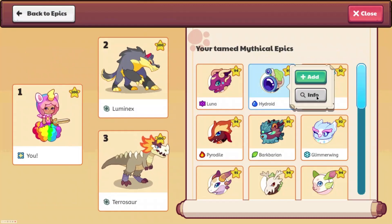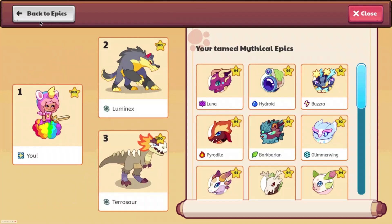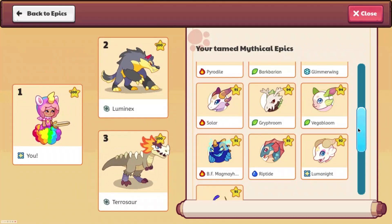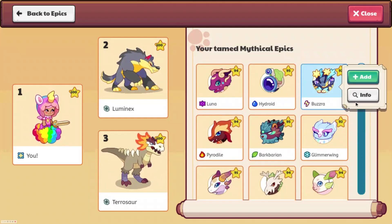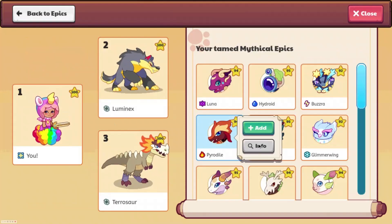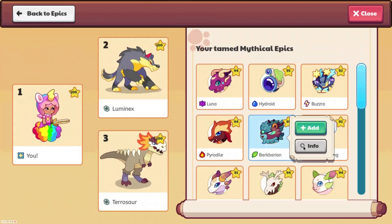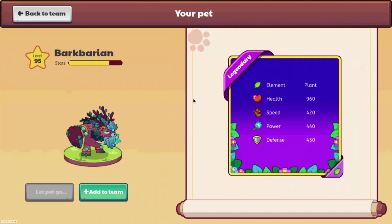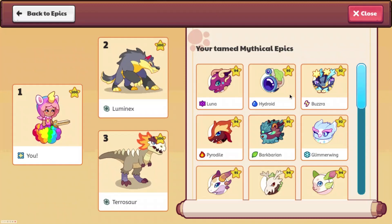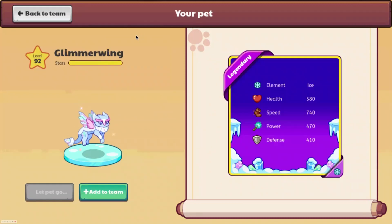Then we can see the water one looks like this. This one I like a lot. Then we have Pirate Isle — the fire one looks good, an earth one which looks nice, and an ice one. I like the ice one.